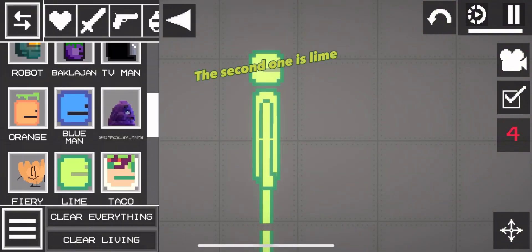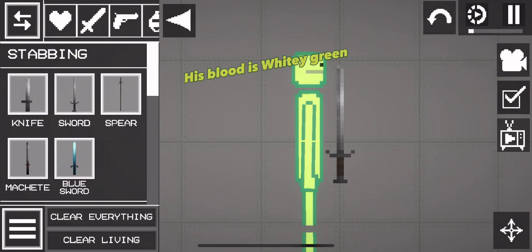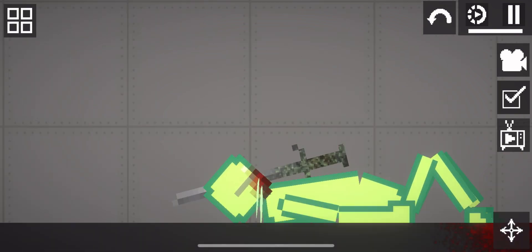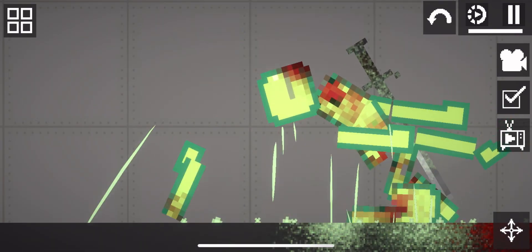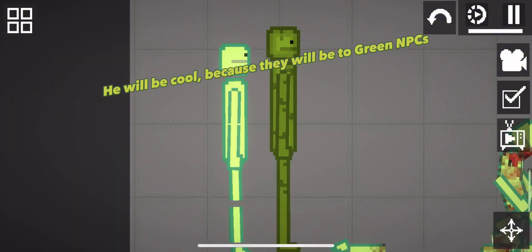The second one is Lime. His blood is whitey green. He will be cool because there will be two green NPCs.